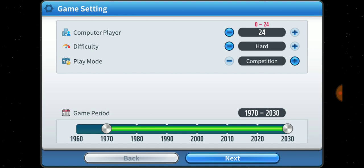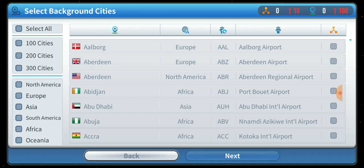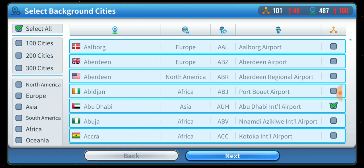The reason I start in 1970 instead of 1960 is the game starts a lot faster and it's a lot less boring. You can start in 1960 but you'll need a slightly different strategy. We're going to select all cities because that's the most interesting — if you think it's too many, select whatever package of cities you want.